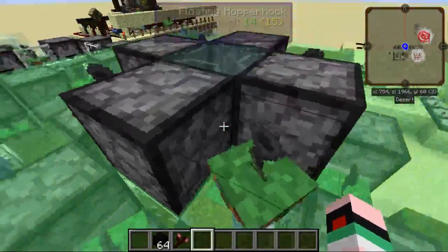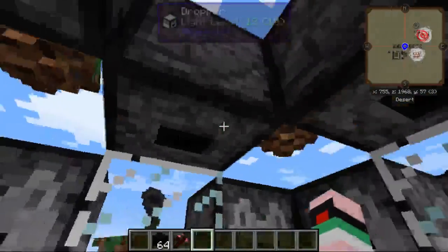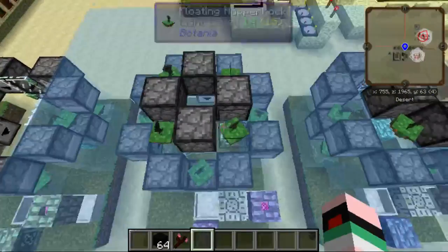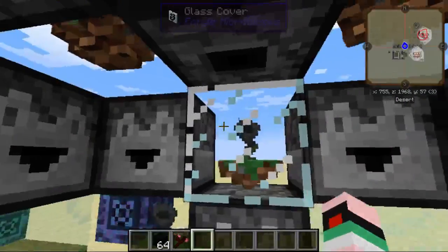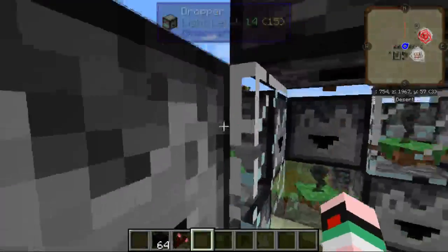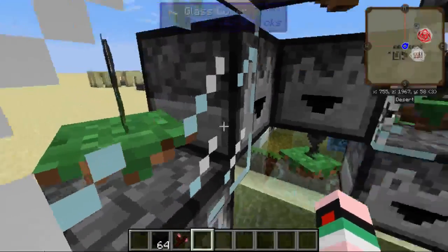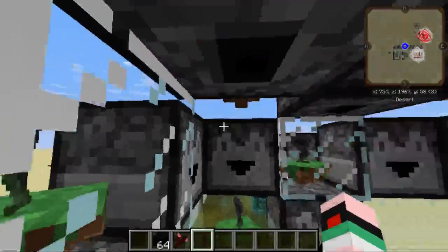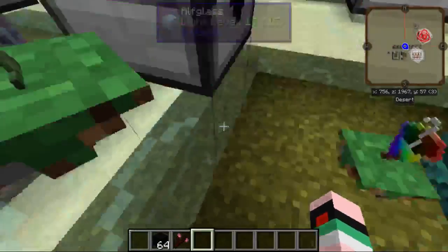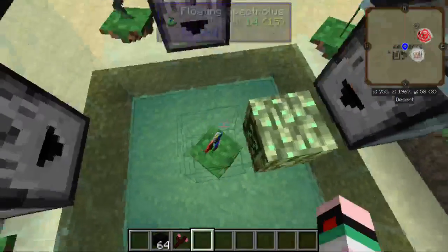On the next layer, you have these other droppers pointing straight down, and Hopper Hawks in their corners. These glass covers from the previous step are important because items from these droppers may sometimes land on top of the droppers on the same block as the Hopper Hawk. So you have to put a glass cover there to prevent that. You don't have to worry about it with these ones, because if the item lands here it's probably going to have passed into the Spectralis's pickup range.